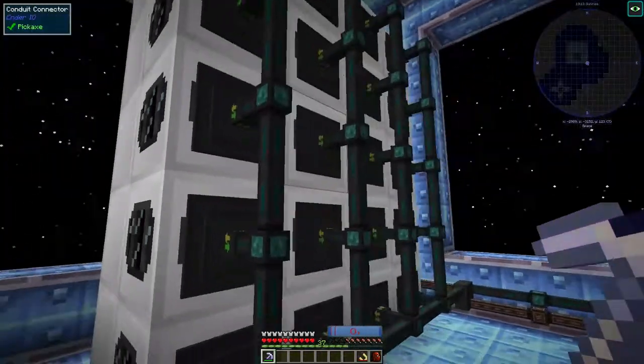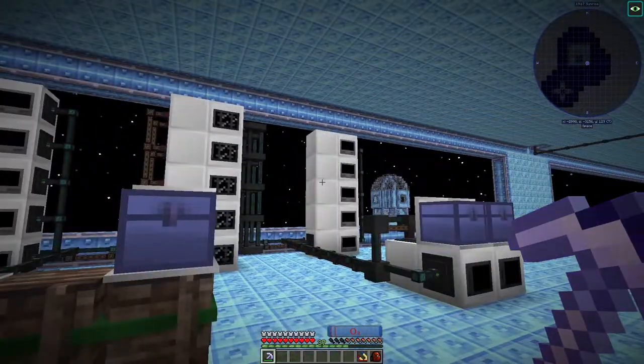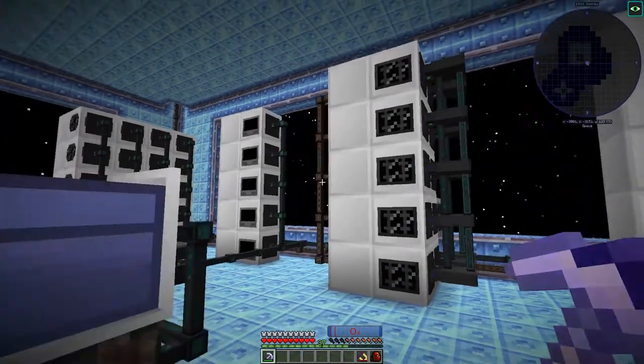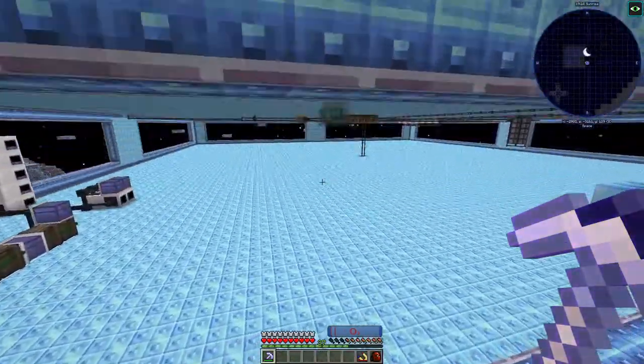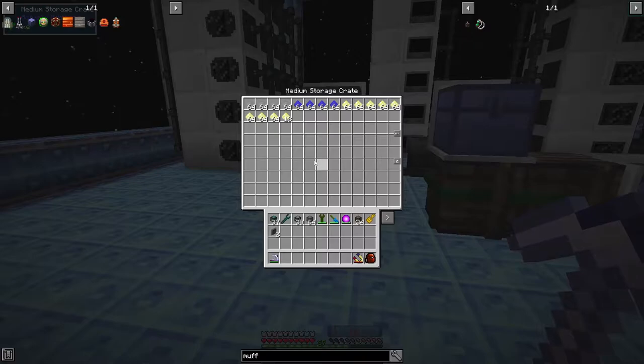Here we have some IV machines: we got 20 centrifuges, 5 pulverizers, and 10 ore washing plants — all IV, all powered by the sun via solar panel. So it's virtually free, it's lovely, it's beautiful, it's fantastic, and we have stuff.